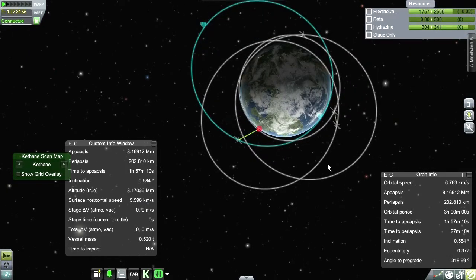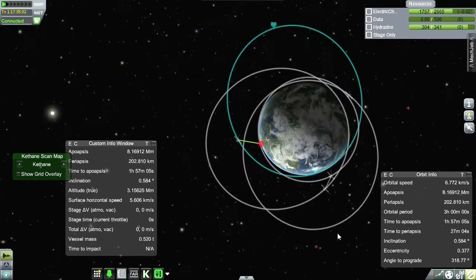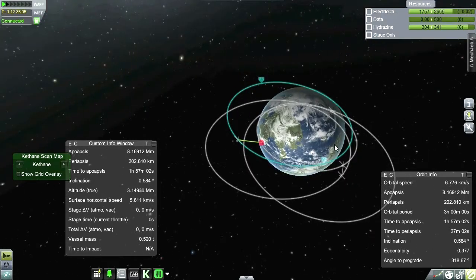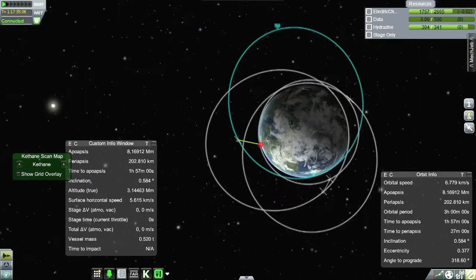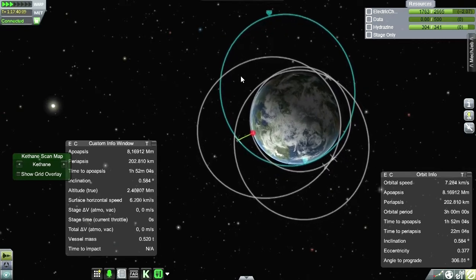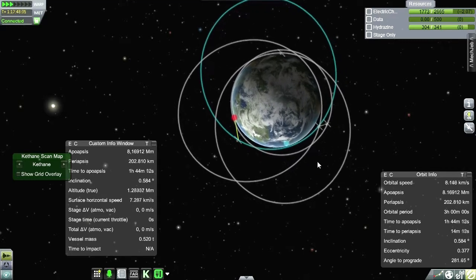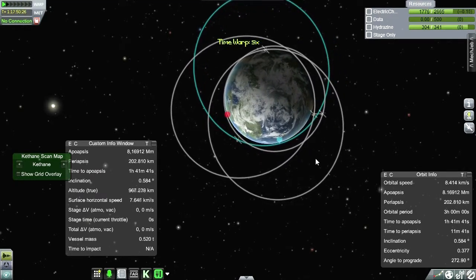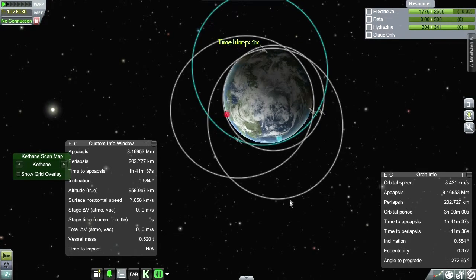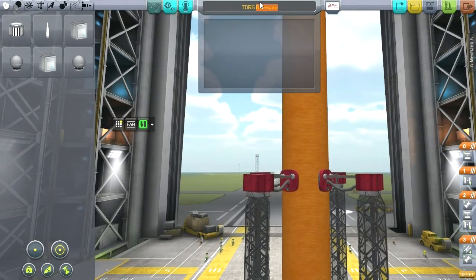Nothing for it — I think what I should do is just launch the last one and then work out the issues with this later. Let's get the final TDRS set up. The one that lost its electric charge should end up in a place where it can regain it eventually, but I'm going to have to figure out where that might be.